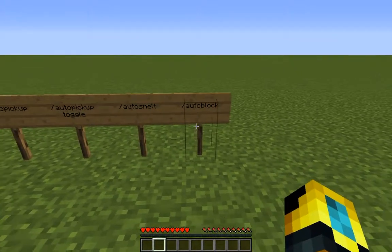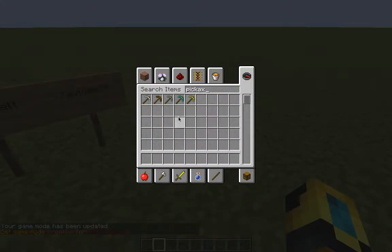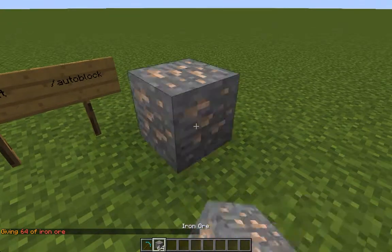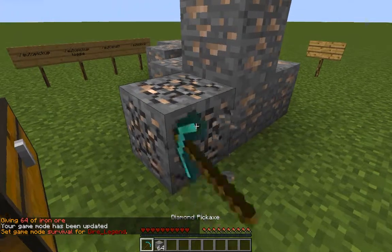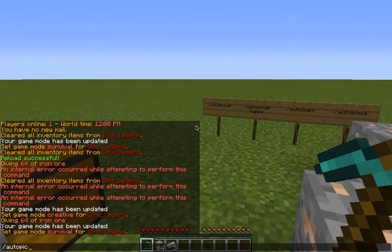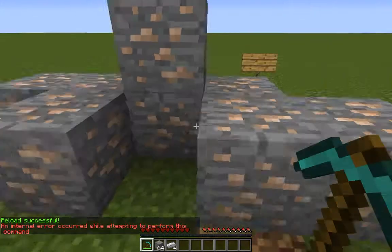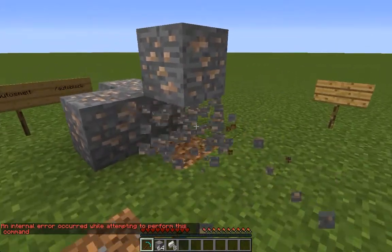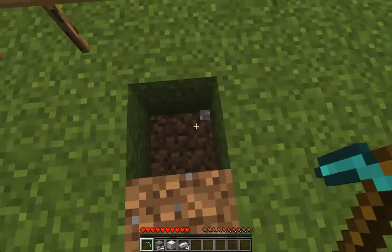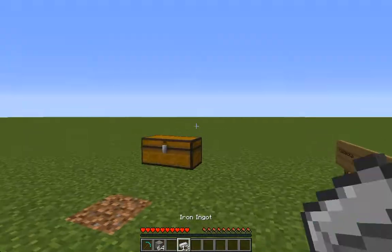What slash auto block should do: I'll go into creative, get a pickaxe and some iron ore, and get enough so it'll form a block. It's going to automatically smelt it. I turned the auto pickup off earlier, so let me type slash auto pickup toggle — there we go. It is actually toggling even though it says there's an error. As you can see, auto block will automatically turn all your ores into blocks as soon as you collect enough, and you can turn them back into ingots if you want.